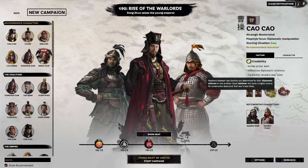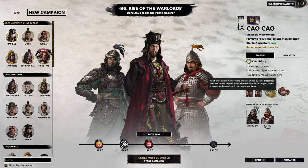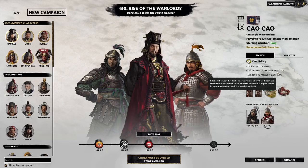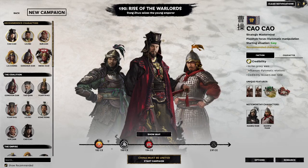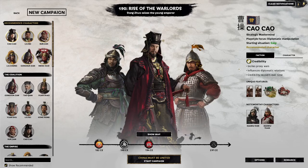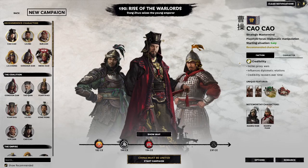The influence on diplomatic relations: the relations between two factions are determined by their diplomatic attitude toward one another. Good relations will mean a higher chance for constructive deals — trade agreements, non-aggression pacts, alliances, even vassalage or confederation. It also means war is less likely, though it doesn't rule out the probability of them declaring war altogether. So if there's a particular faction you don't want to go to war with, you might want to stay on their good side. Credibility also recovers over time, and when you do things like incite proxy wars, that will decrease it and you'll get various buffs and debuffs through that.